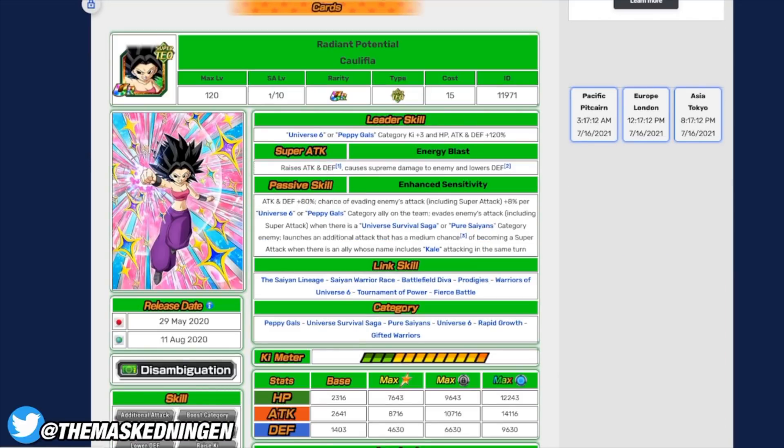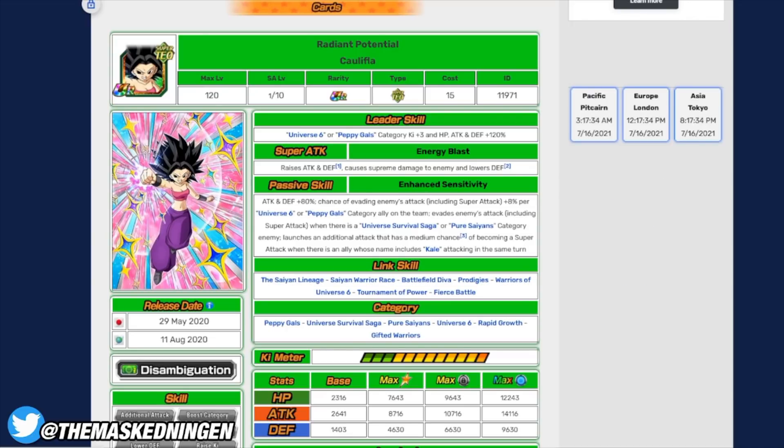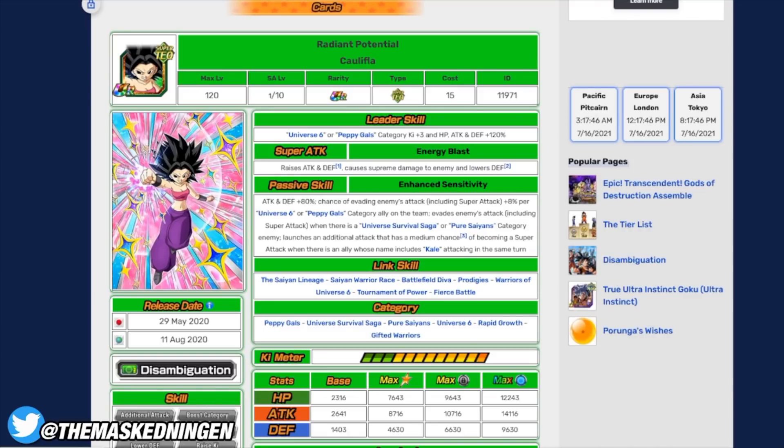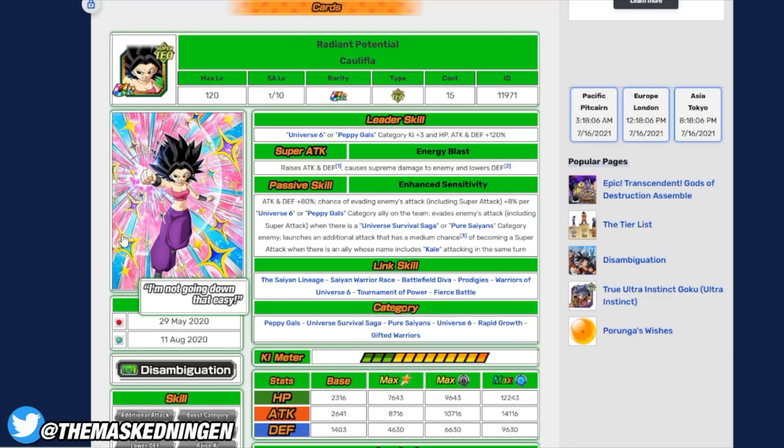Every single EZA against a pure Saiyan or Universe Survival Saga enemy — if I don't mention Tech Caulifla, someone will in the comments, so I'm putting her right at the start. Tech Caulifla is obviously going to be very, very good for this event. She's not going to do any damage because she's a tech unit — she'll do some before stage 13 but then gets the 80% damage reduction. The key thing is she has a 100% chance to dodge, and because she's a Caulifla unit, she actually shares links with a bunch of the other Universe 6 girls you might bring. So compared to some other EZAs she's not just a damage blocker — she actually links up well. She's definitely the top pick after your leader.